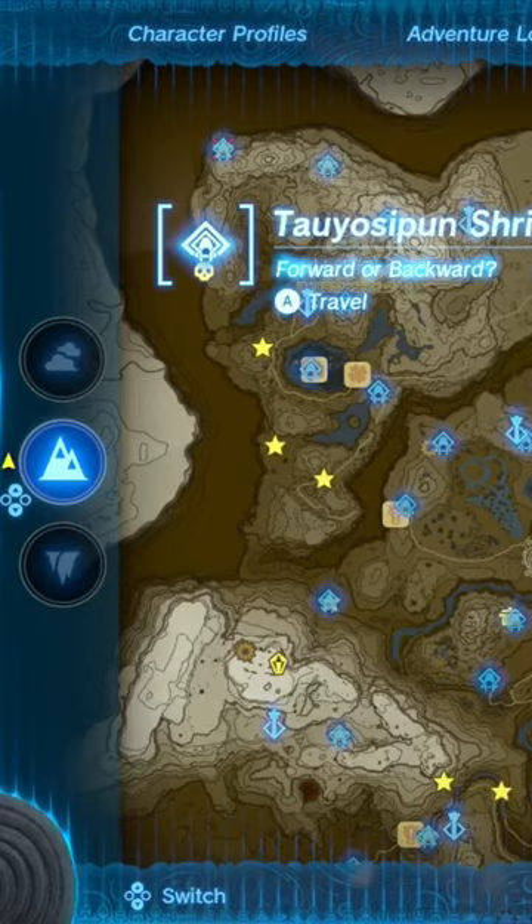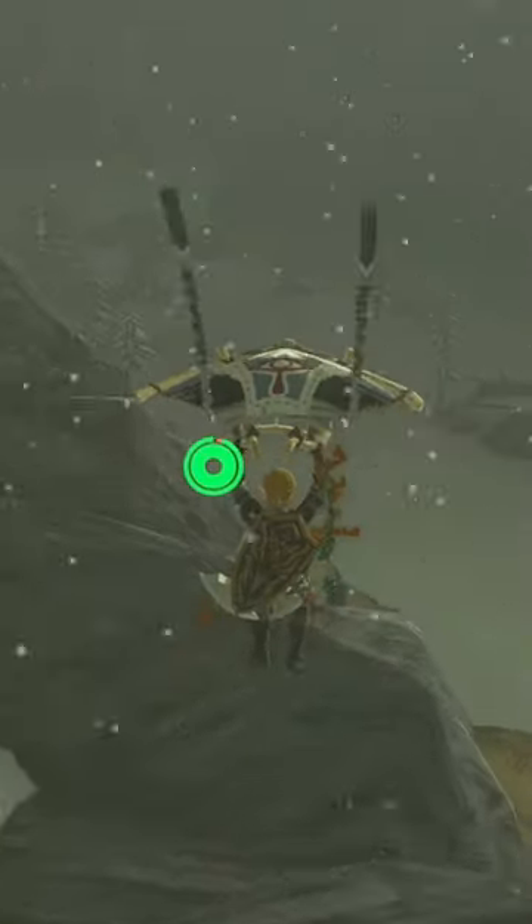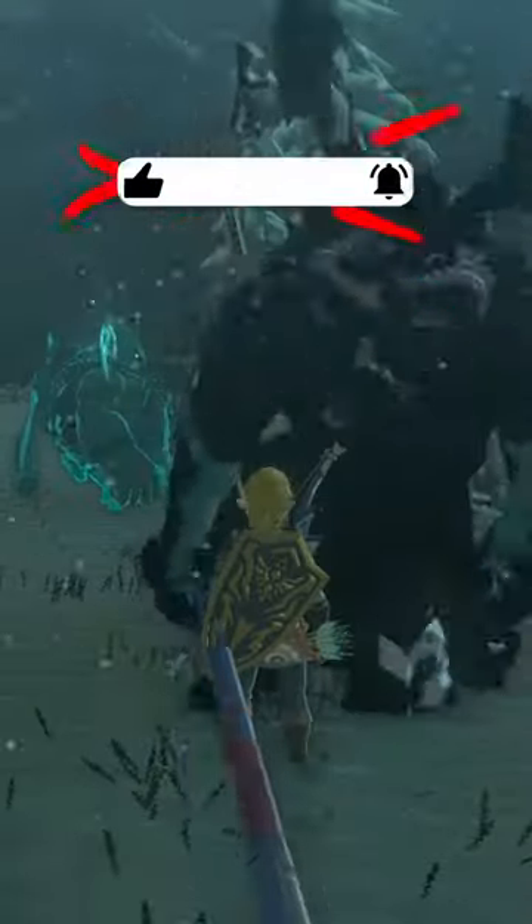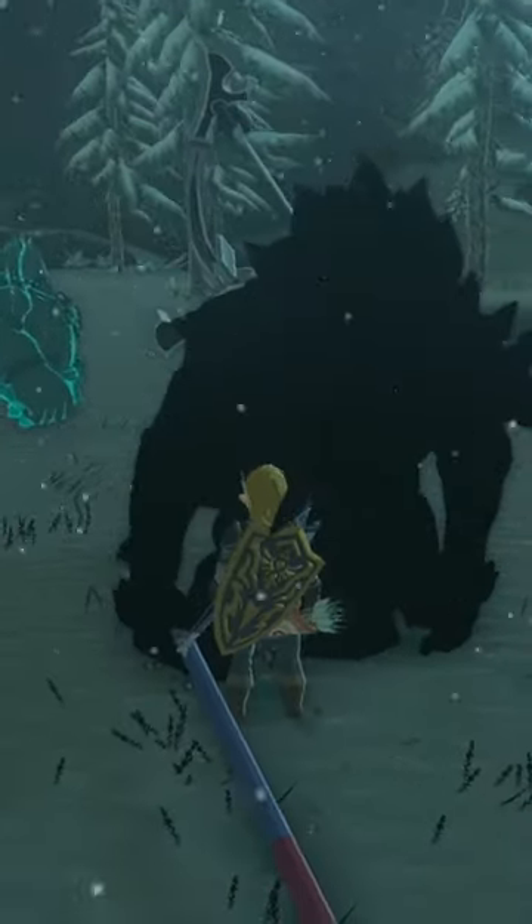If you're looking for an easy location to farm some Lynel parts every single time there's a blood moon, I got it for you. You're going to head to the shrine in the top left of the map, and all you're going to do is jump south over the mountaintop, and you're going to run into a Lynel that's sitting in a snowfield. This Lynel is not super hard, but he will drop some really great gear for you mid to early endgame.